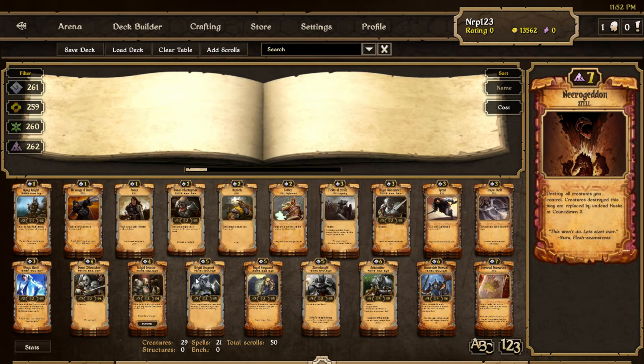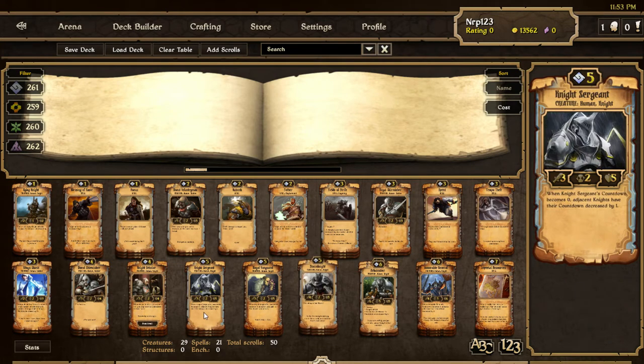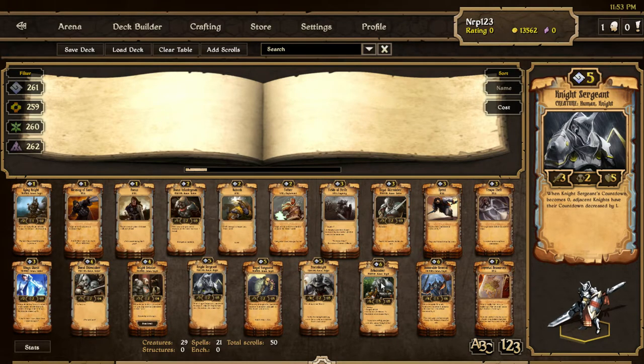What's up everybody, it's Nerp here and we're back on the test server. This is what I've been able to do with Mono Order, including the first two sets of waypoints. I'm still tweaking — I don't love it, there are so many different scrolls — only two of them, but it seems to be working okay when I'm playing other opponents in the hard AI. I added in the Storm Knight and Arbalyster.